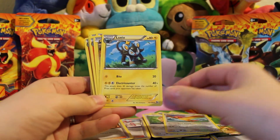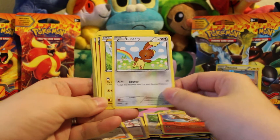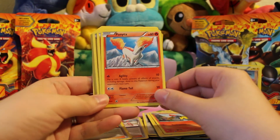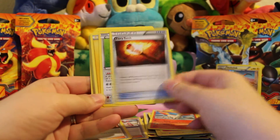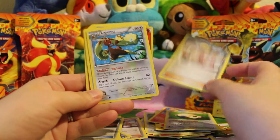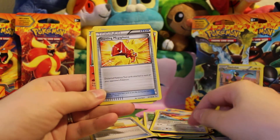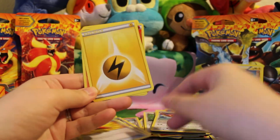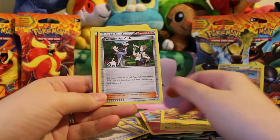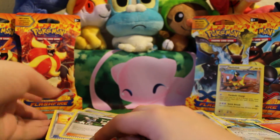Pidgey, Pidgeotto, lightning energy, Luxio, Helioptile, Rapidash, Bunnelby, Shinx, electric energy, Fletchinder, Ponyta, fire energy, Fiery Torch x4, Snorlax x2, electric energy, Pokemon Center Lady, Lopunny, Professor's Letter, Pidgeotto, Startling Megaphone, electric energy, Torkoal, fire energy, Helioptile, Pokemon Fan Club, fire and electric energy, Pidgey, and Fletchling.